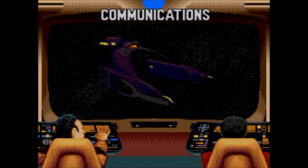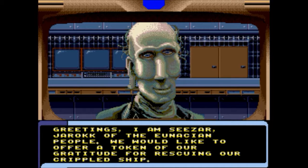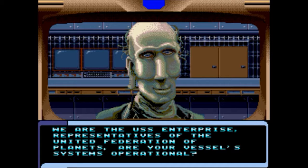We're being hailed. On screen. Here's a jovial looking fellow with a big forehead and nose. 'Greetings. I am Cesar Jarak of the Unasian people. We would like to offer a token of our gratitude for rescuing our crippled ship.' We are happy to help other people - we seek no other reward for doing our duty. We are the USS Enterprise, representatives of the United Federation of Planets.